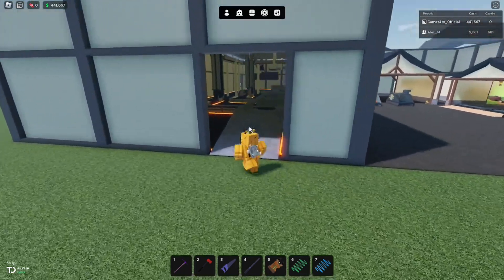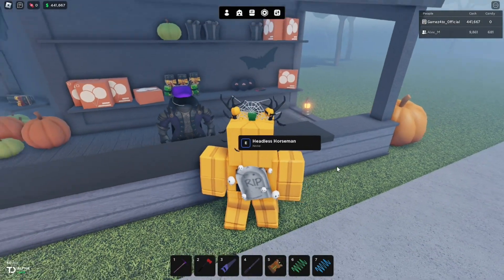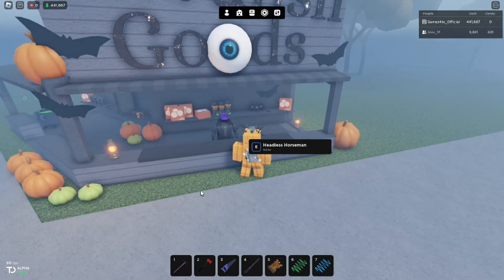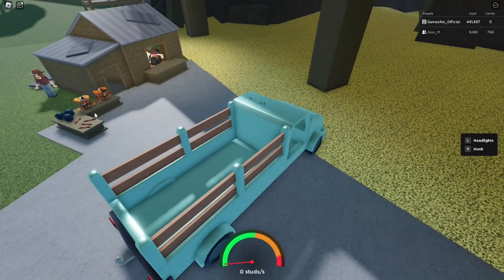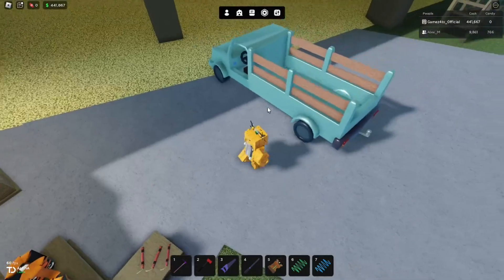So let's now go talk to some NPCs and figure out what this update's about. Let's talk to the headless horseman. My valued customer — I only accept the greatest form of currency: candy. So how do we get candy? We can get candy from the new ores and trees. Mike is selling some Halloween presents. How much are they? 4,000 candy.